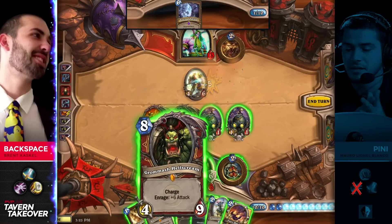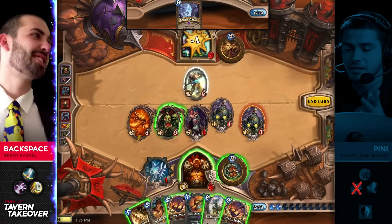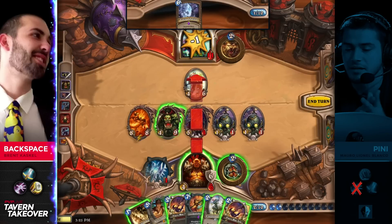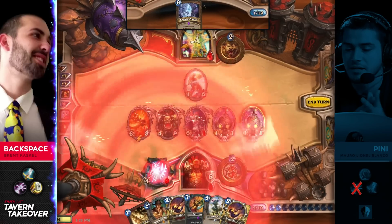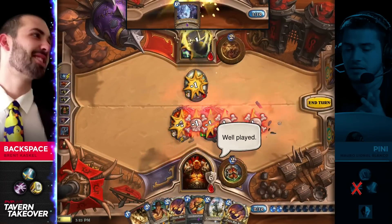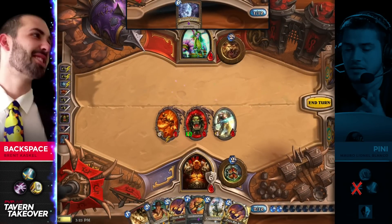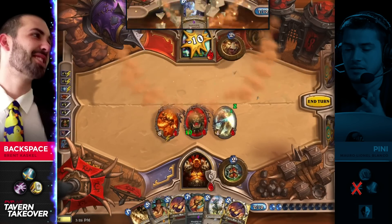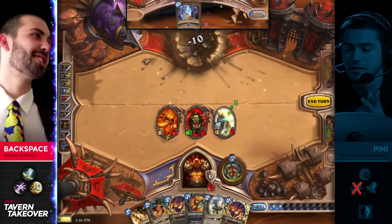Either way, this is gonna be it. Let's find out how he ends it off with the Boombots — potentially stealing his opponent's minion, just insult to injury at this point. Boombots not gonna get it done, but he could even just pass the turn — he doesn't even need to attack the Gromash. He does attack and that's gonna finish it off. Penny down two games now against Backspace — he's gonna need to win three straight.